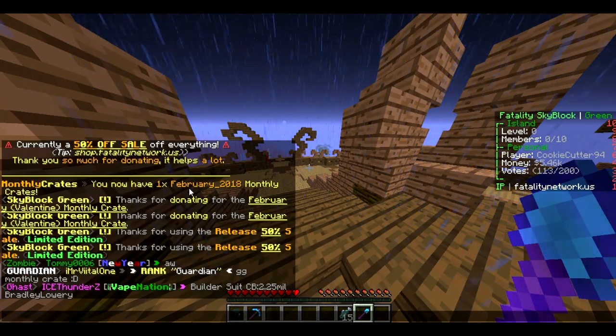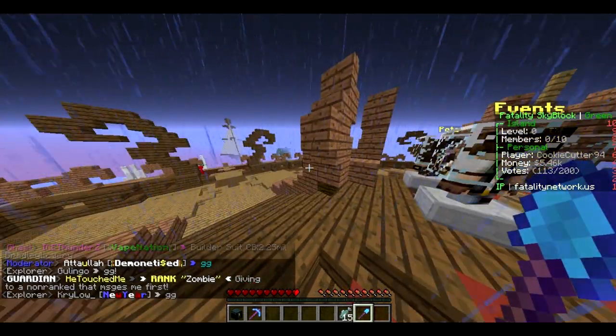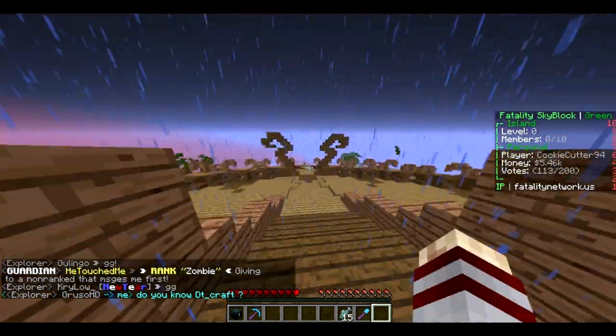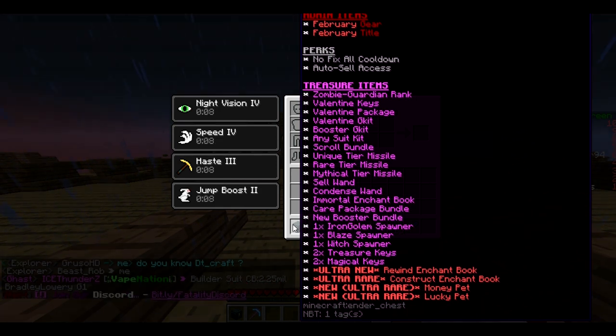There we go — you have now received one February thing, thanks for donating. Wow, okay. We have... oh my goodness, this has a lot of stuff. Oh my gosh — treasure items, ultra rare, ultra new magical keys!